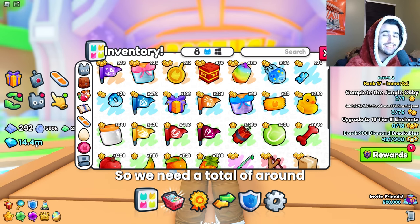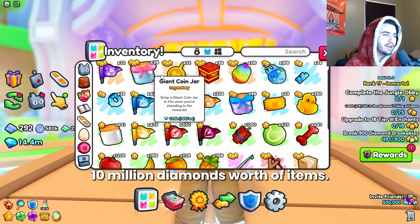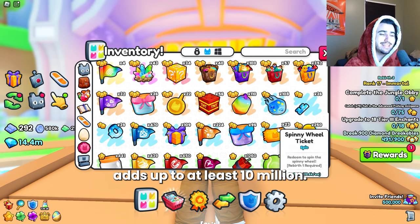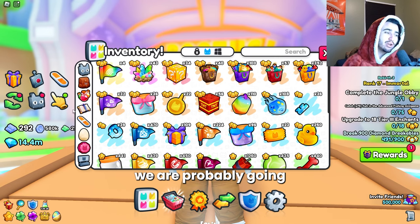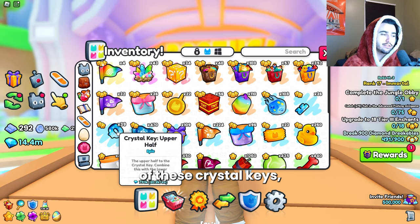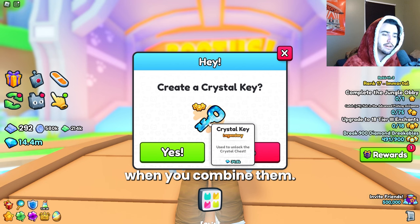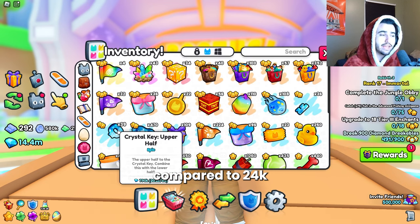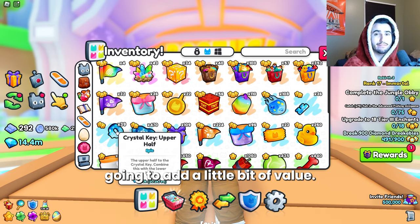We need a total of around 10 million diamonds worth of items, so hopefully all of these items add up to at least 10 million and then we broke even. If not, we are probably going to get a big loss. I think with the addition of these crystal keys, I'm going to combine them because the value is better when you combine them. As you can see, it's 34k compared to 24k if you just sell them in parts. So we're going to combine these and that's going to add a little bit of value.